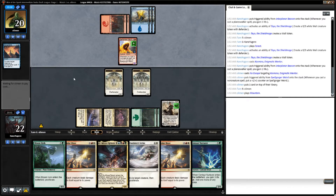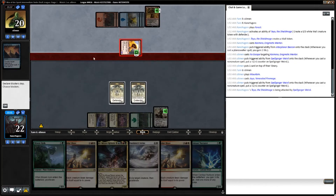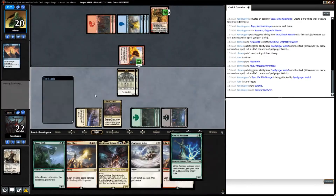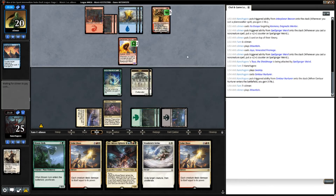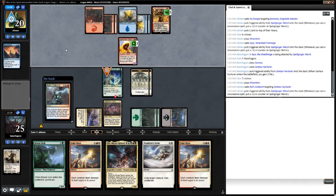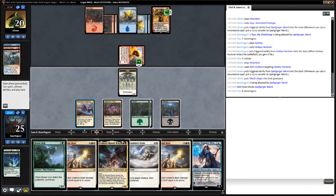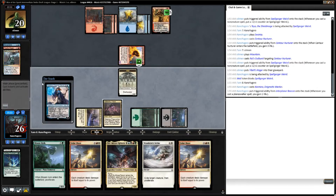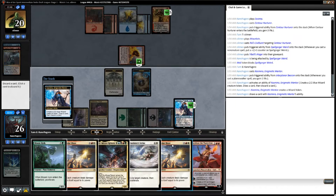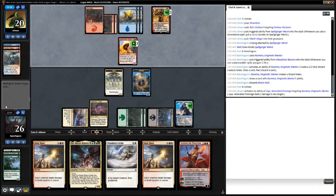Our opponent manages to cast and land a Jaya Ballard and swings at Teo, so we don't block. He's not going to be super relevant here. We cast our Centaur Nurturer, gaining a little bit of life. Opponent untaps, plays a Mountain, and kills our Centaur Nurturer with a Ral's Outburst. Gets in with Spellgorger Weird. We block, save some life, and land our second Kazmina. We make a Wizard, loot away a Bloomhulk, and pass turn.